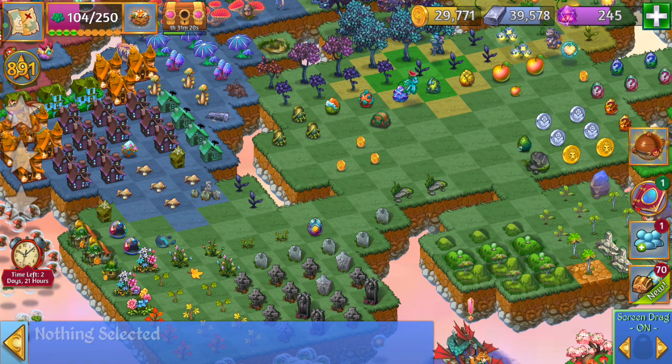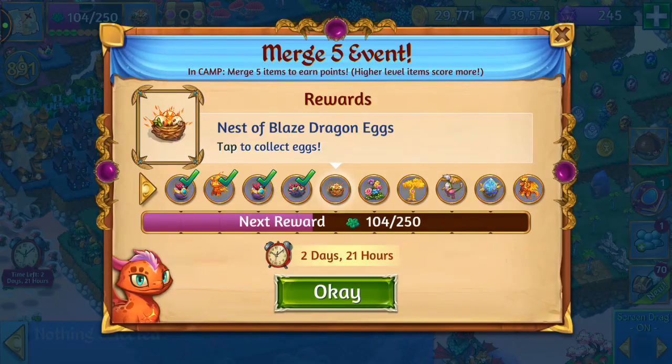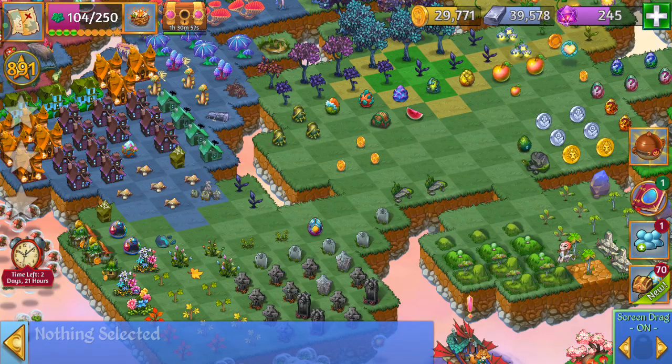Hey, what's up? This is Toasty Gamer Boutique. We're here playing Merge Dragons and this is the Merge 5 camp event. I've got the first four rewards and I'm looking to get that nest of Blaze Dragon Eggs. For this tier you need 250 points and from the very beginning of the event that's a total of 700 points. So let's do this.